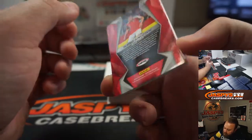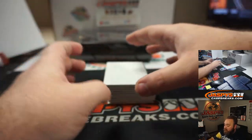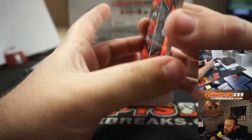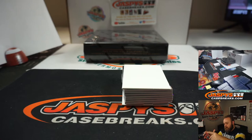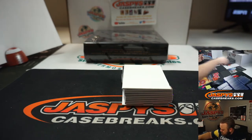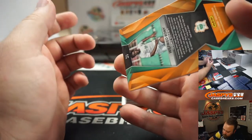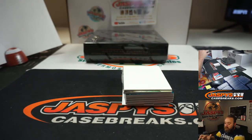First up is Zlatko Junuzović for Austria, and that is unnumbered. So what we're going to do is at the end of the break we're going to take all the customers' names and randomize all unnumbered cards to one person from the break. Next up is Robert Lewandowski, and that is numbered 9 of 75 — so that's going to go to Pasquale. Congrats Pasquale.